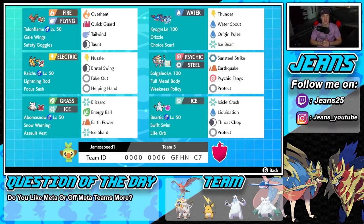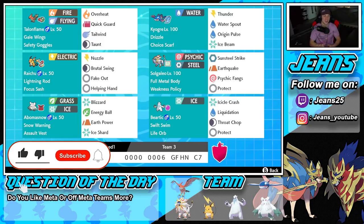What's going on YouTube, Jeans here! Hope you guys are having a wonderful day. Today we are back yet again bringing you guys some more competitive ranked battles for Pokemon Sword and Pokemon Shield. Today we are rocking out with an absolute banger of a team featuring Weakness Policy Solgaleo, Twist Scarf Kyogre, Gale Wings Talonflame, and last but not least Swift Swim Beartic. If you enjoy the content, make sure you support me by leaving a like on today's video, and if you're not subscribed, click that big red subscribe button.